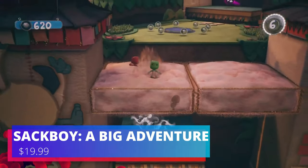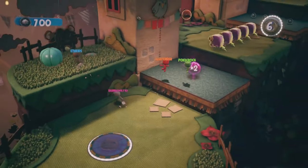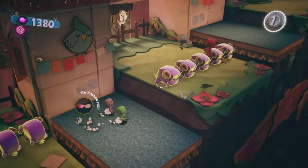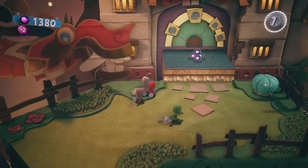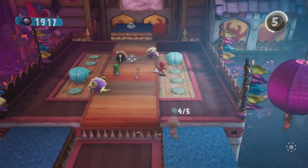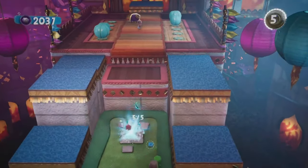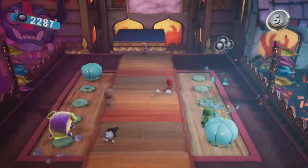The next game is Sackboy: A Big Adventure. If you like adventure games — think something like Super Mario — this game is really fun in four-player co-op. It's actually a Sony exclusive that came out for PS4 and PS5, so it's great to see a PC release. With four players causing mayhem you do get around 40 fps, but you can lock it for a better experience. It's a Deck Verified game, there's a lot of chaos and teamwork, and you earn rewards like stickers when you complete levels.